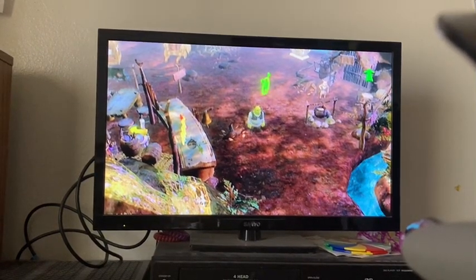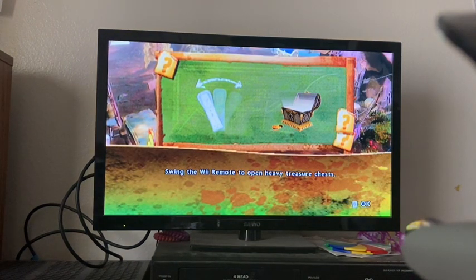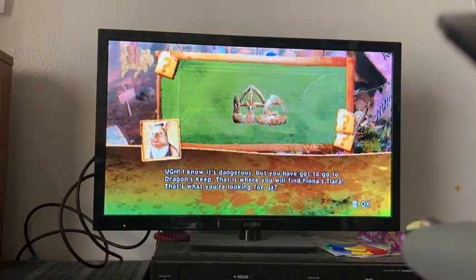Here's the next part of Strike Forever After on the way. It's easy — swing the Wii remote to open the heavy treasure chest. Look, I know it's dangerous, but you have to go to the Dragon's Keep. That's where you'll find Fiona's tiara. That's what you're looking for.